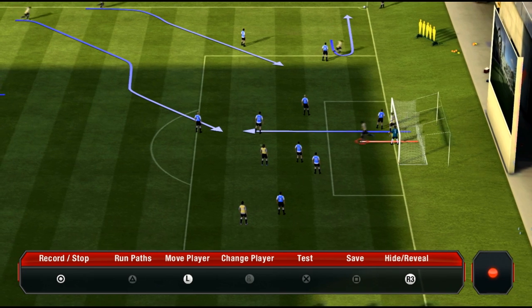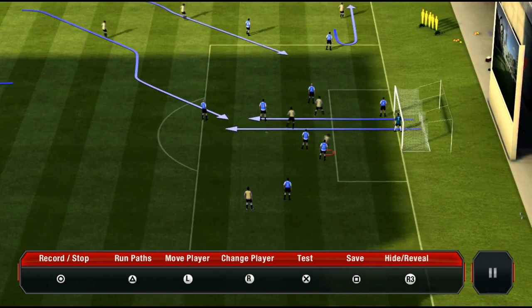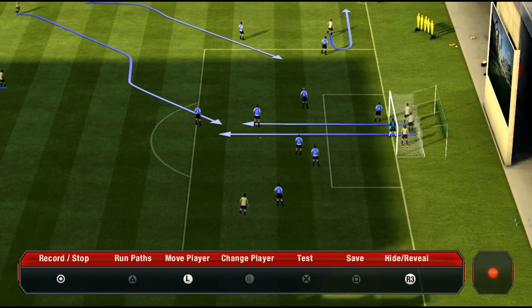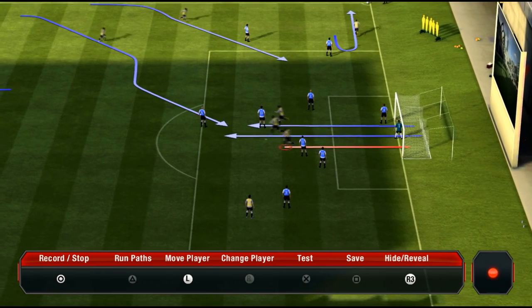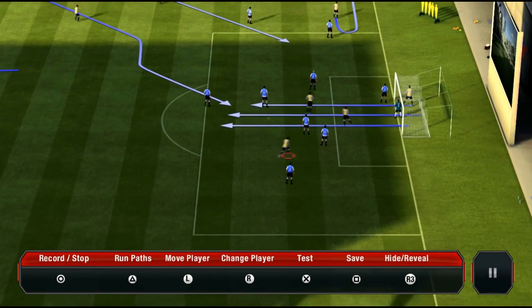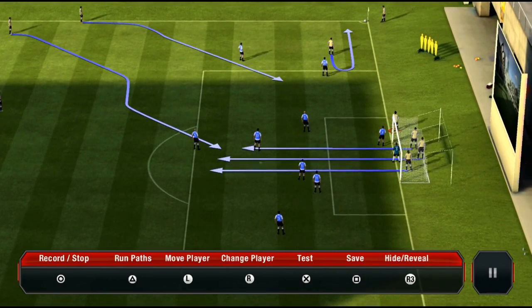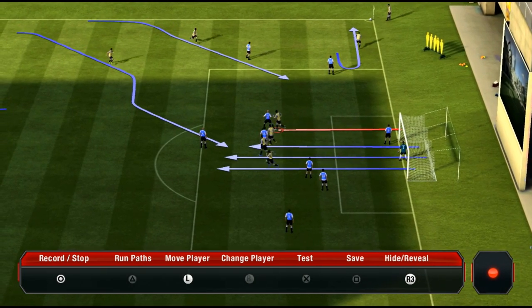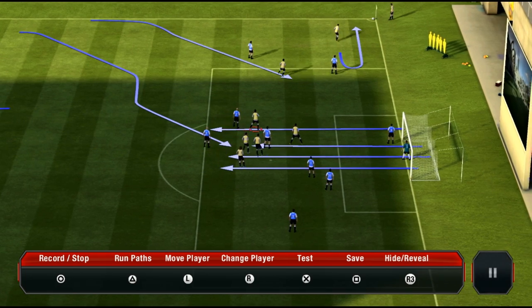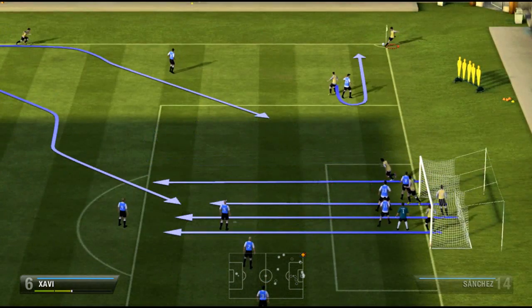As you can see, I made two guys run into the box from the outside, which gives you loads of options. Even if the bicycle kick doesn't come off, you can try it with the defenders, or you can do the double dummy which is very very useful. I absolutely love this corner — this is actually one of my best corner kick tutorials.